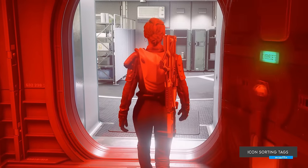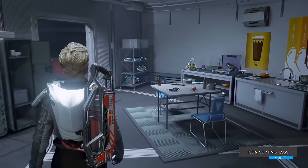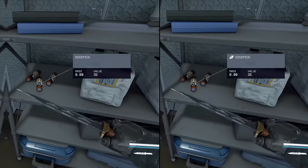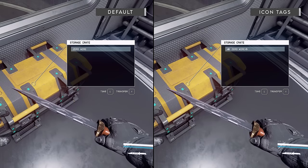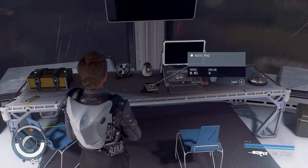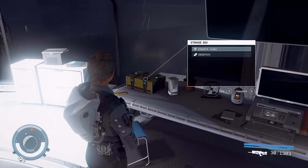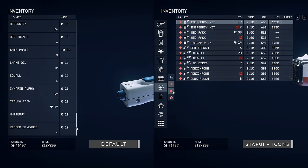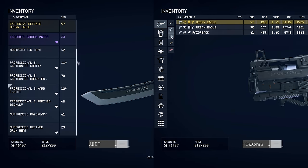Icon Sorting Tags. It's not a secret that Starfield has a bunch of lootable clutter and the first experience of your average loot goblin such as myself can be a little bit overwhelming. Not with this mod, as it adds a small icon in front of all lootable items in the world, making your inventory management much more user-friendly. It also works alongside Star UI we covered last episode and introduces item categorization to your UI so you can locate desirable items more easily.